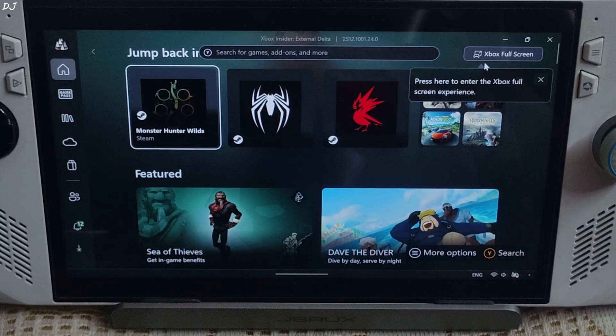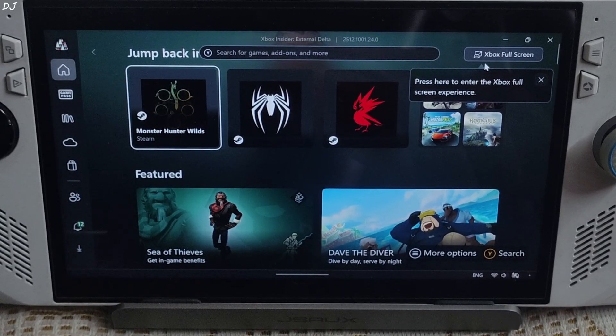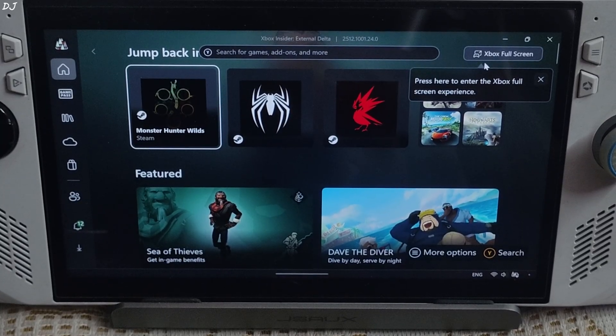Games from Steam, Ubisoft Connect, Battle.net, and other digital store platforms will all show up here. Just make sure you have whitelisted these digital store platforms via the Xbox PC app.